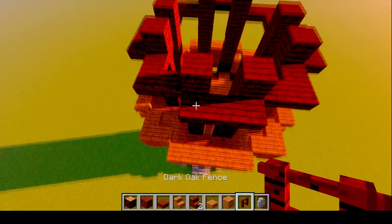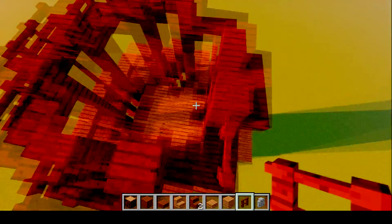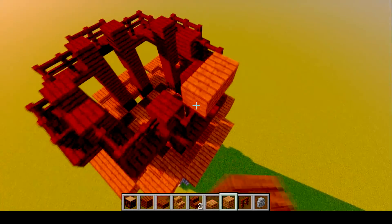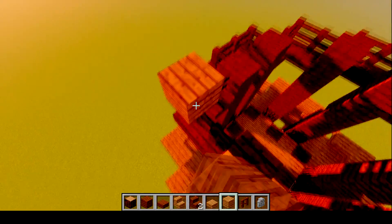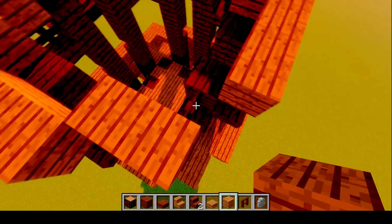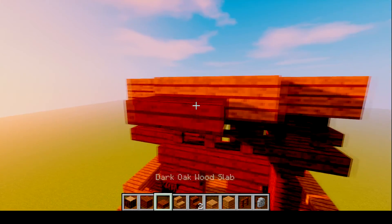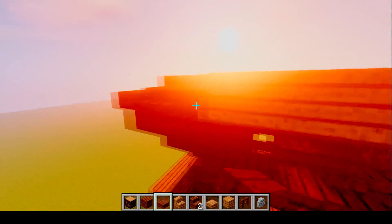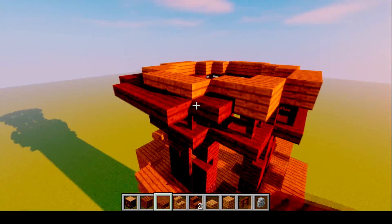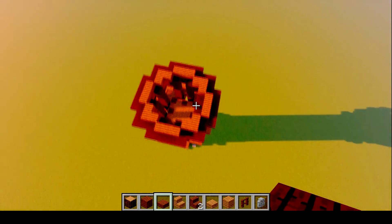When you're done with that, all you need to do left for the trim is place fences above all the slabs, just like that. Then place spruce blocks above all that - the slabs and the fences. Now it's time to begin the entire cone part of this spire. To start, take your dark oak slabs and surround the entire circle - all the dark oak slabs should be touching each other. It should look like this.